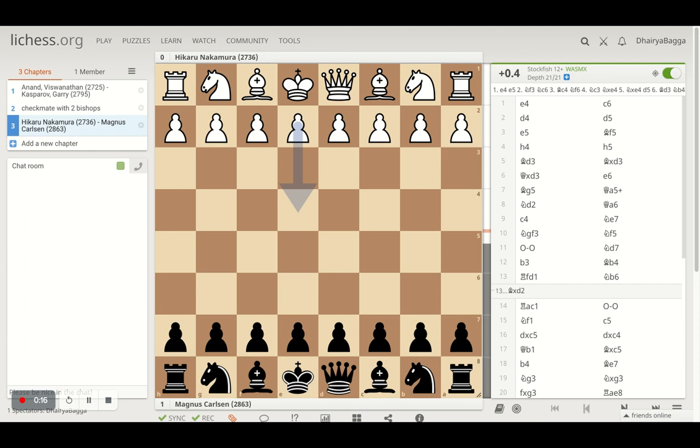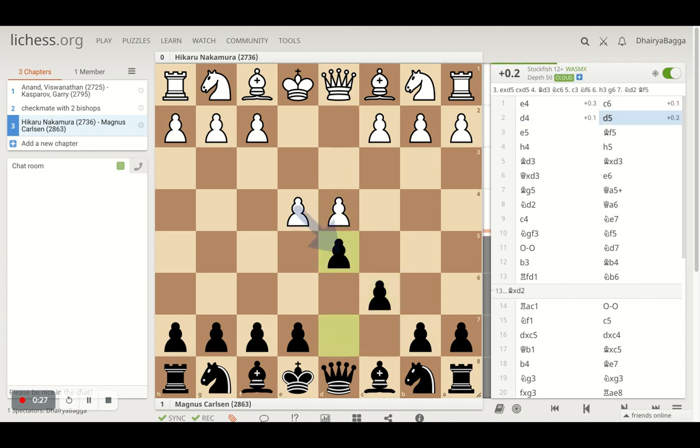This was played between Hikaru Nakamura and world champion Magnus Carlsen for the St. Louis Chess Club tournament. Hikaru had the white pieces and started with E4, and Magnus played C6 followed by D5 — the Caro-Kann defense. It becomes the advanced variation because Nakamura advances the pawn; had he taken, it becomes the exchange variation, or Knight to C3 is the main line.